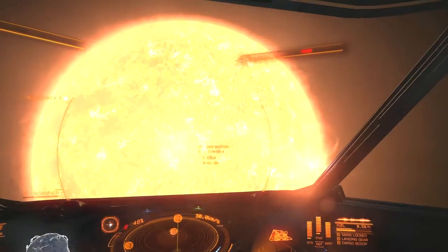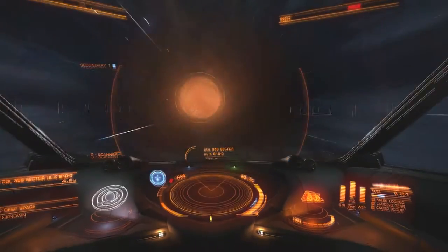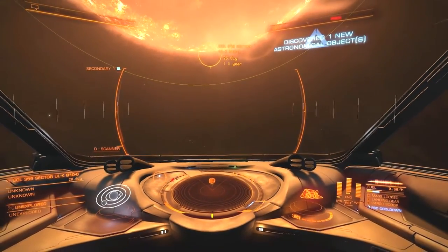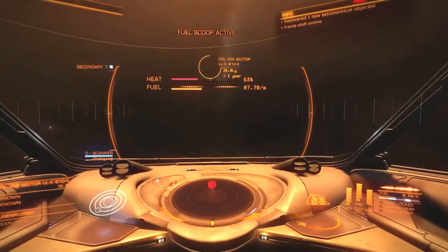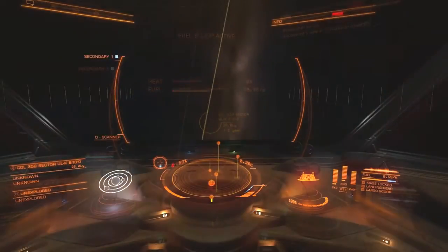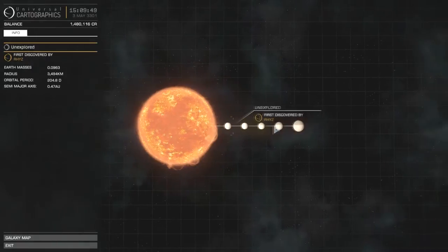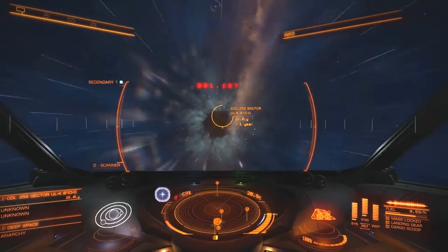Okay, all done here. Let me just prioritize fuel scooping - I'm not even gonna check out the star. I will give a ping though. Five new objects - let me take a peek at what the stuff around here is. Already been discovered by Rhys. And go.